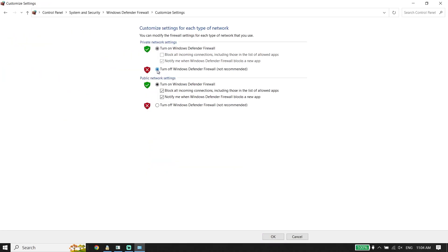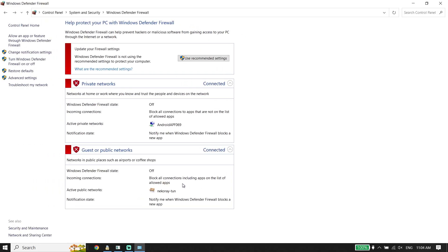Alternatively, you can select Turn Off Windows Defender Firewall, check that option, click OK, and completely disable Windows Defender Firewall — or just disable your antivirus. That is the second solution to fix FC24 not launching or not opening on PC.